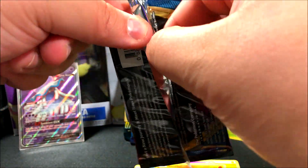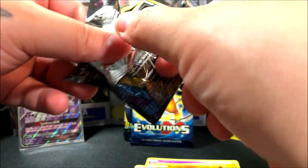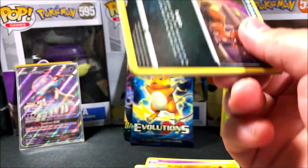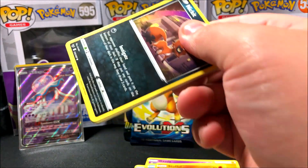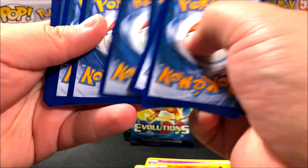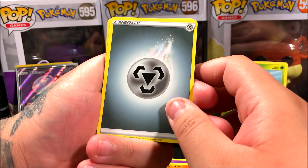Let me know in the comments how to pronounce Nihilego, because I'm having some trouble. It's a GX so that's a really cool pull overall — we started the video off really well. I've been having so much trouble opening packs because I don't have any nails, and that little tab really helps. So let me know — I've been looking like a fool trying to open packs, spending like a minute on each one.